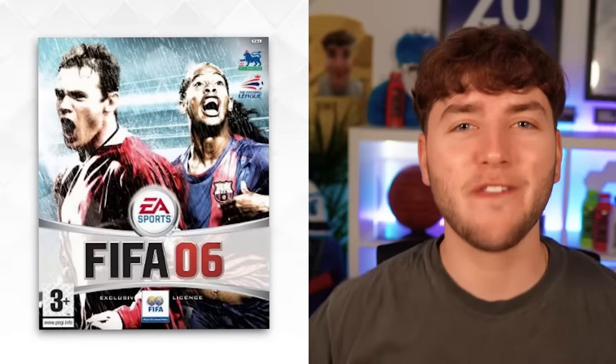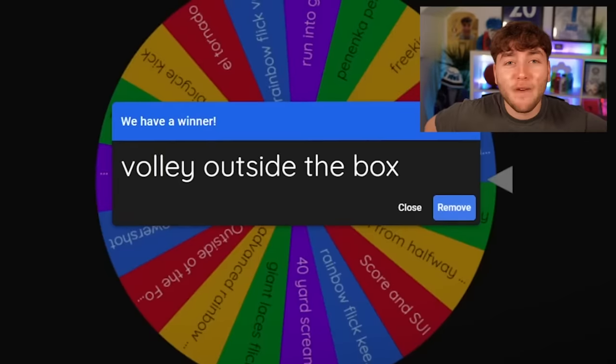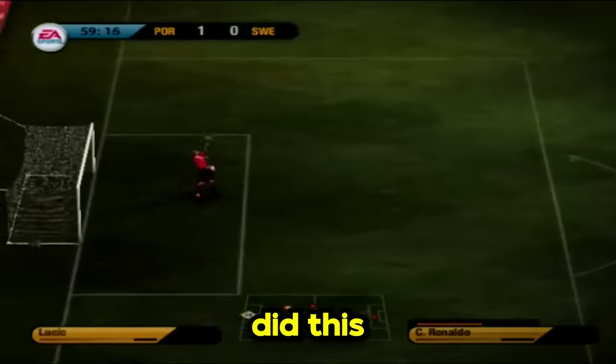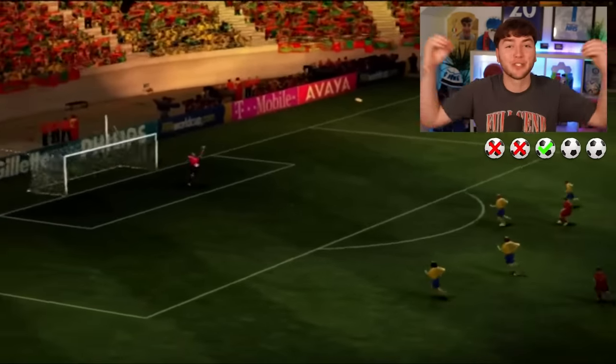We are now on FIFA 06 and Ronaldo is 90 rated, meaning he's gone up by two ratings since the last FIFA. We have to score a volley outside the box with Ronaldo. We might fail. On attempt number three, Ronaldo did it - an incredible volley from so far out. What a goal. That was so far out, I am absolutely taking that.